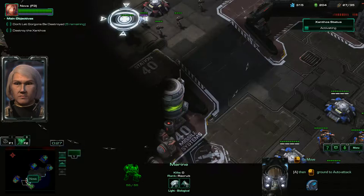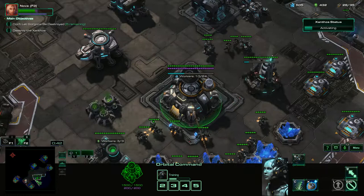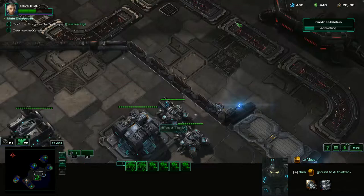We're going to grab that marine. We'll use Fury of One on these marines and medics, take out this bunker real quick, and then run Nova back to our base right away. We'll take out this missile turret, and we're bringing her back.